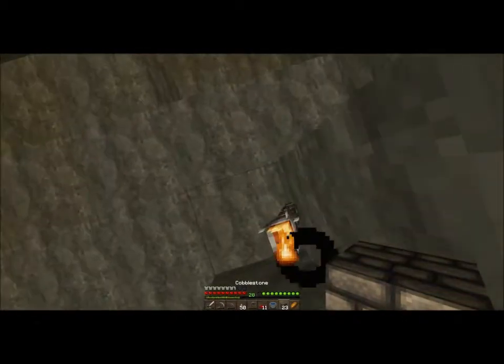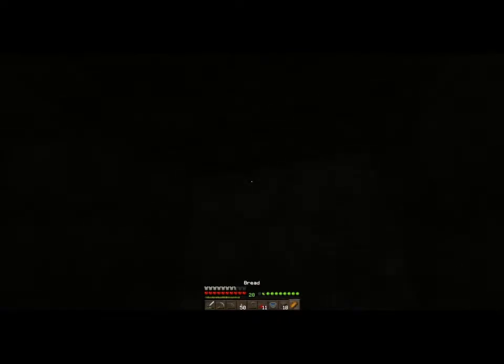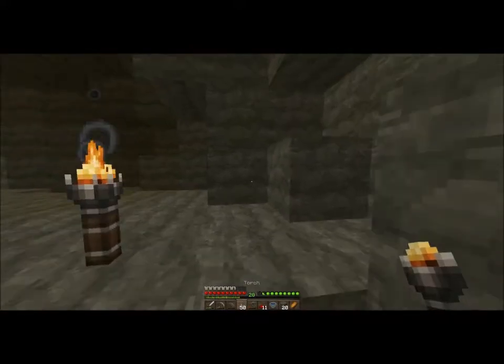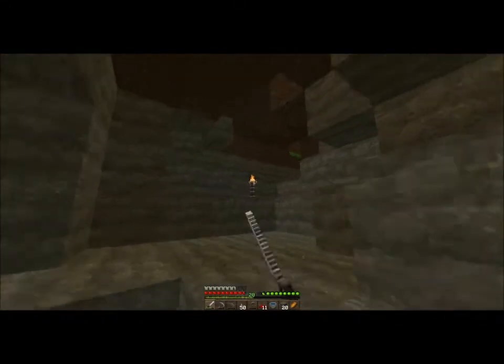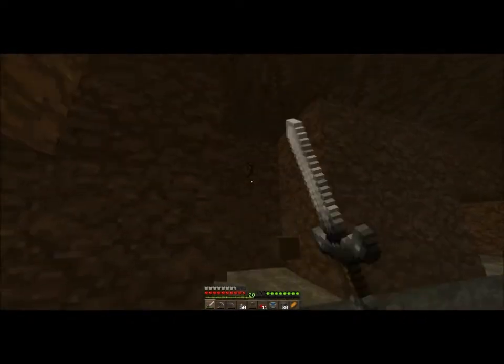Just go up anyway and kill the skeleton. Nothing's going to spawn — you're in a two-by-one hole. There's a cave right by where we came in. Get your sword out, go towards him — not away. There you go — I dealt with that one. Just dig out, not with a sword as it wastes your durability.